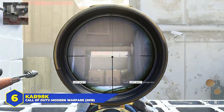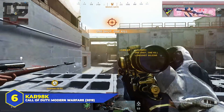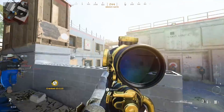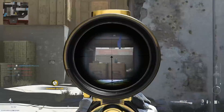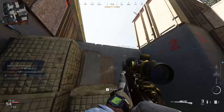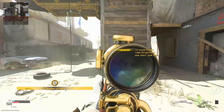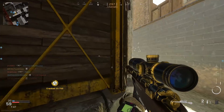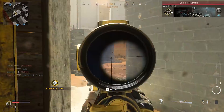Number 6: the Kar98k. Jumping back to World War II — easily one of the most beloved sniper rifles in COD history. Classic bolt-action rifle, smooth design, cracking firing sound, and a very consistent damage profile across every appearance. It appeared in COD 1, 2, and 3 as a standard German sniper rifle, then returned in World at War, COD WWII, Modern Warfare 2019, and COD Vanguard — giving it seven multiplayer appearances. Personally, I have a lot of great memories with the World at War version, especially iron sight sniping.